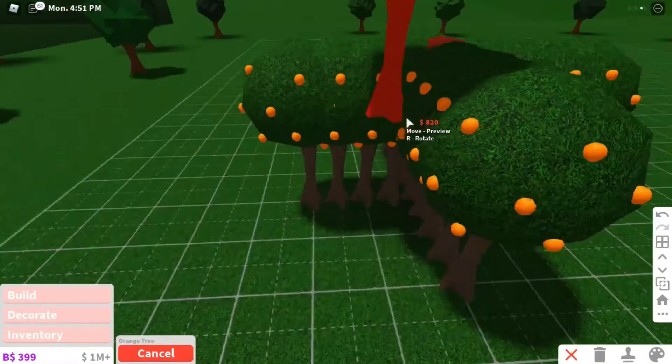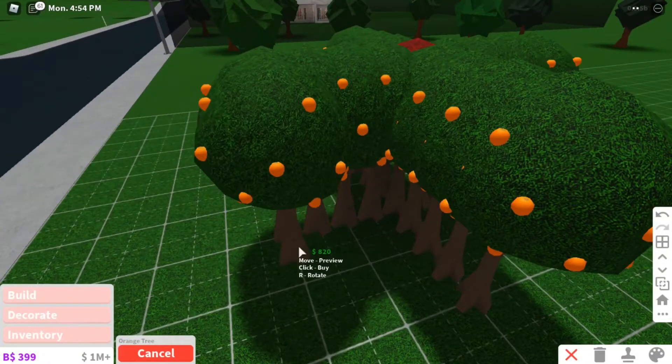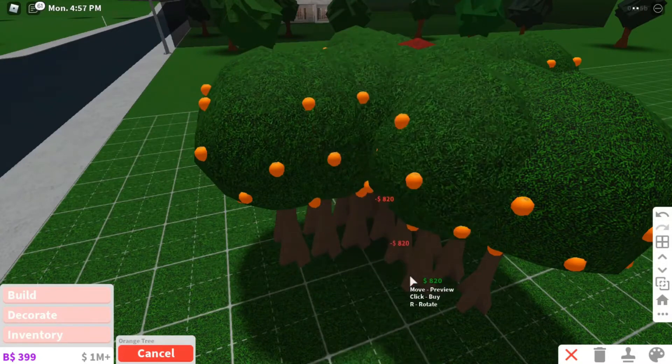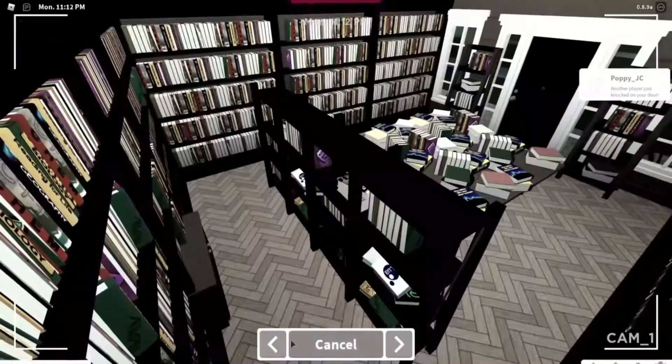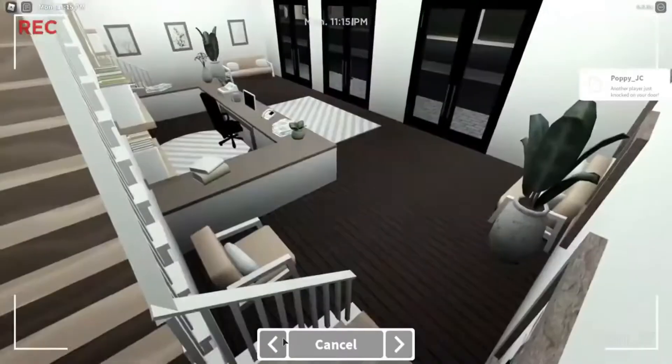Anyways, now we're just going to go to this corner here and put 1, 2, 3, 4, and then 3 on this side like this, and then 1. Note that these trees might seem high on investment at first, but are totally worth it when it is time to harvest.